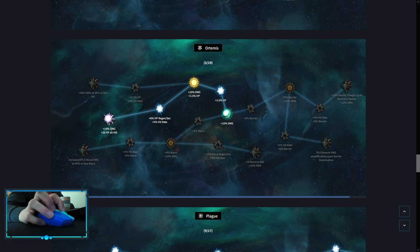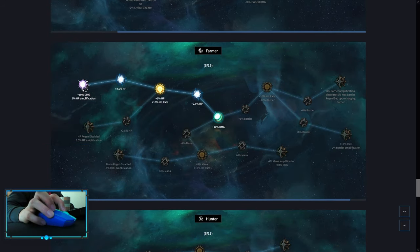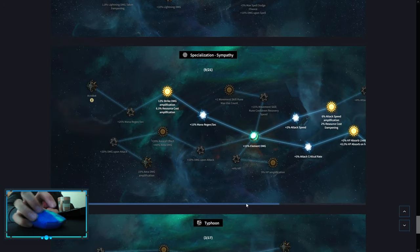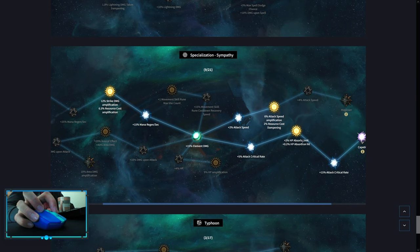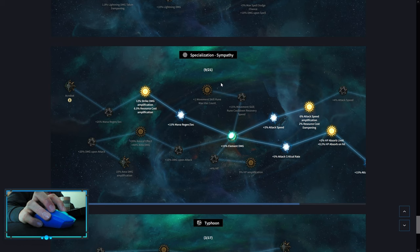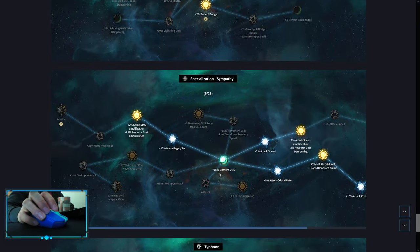Ortemis is an optional one for HP on Kill — before you get your third spec, this is going to help you maintain your Convert Mana if you spec into that. Then Plague for Critical Damage — this is the best one. Farmer is a defensive one for some HP amp. Then Hunter for Time of the Hunt. Blacksmith is a defensive one for some Perfect Dodge. Then your third spec is Sympathy — you can pick up HP Absorb on Hit, which lets you remove Ortemis. Then go into Capable, then Strike Damage Amplification. If you don't need Attack Speed amp, you can go into HP Amplification or some Area Damage. The last one is Typhoon. You don't have to pick up the Dawn specialization — you can pick up Hammer, but the biggest difference is that Hammer doesn't have Convert Mana, so Dawn is much better to start with as it gives you more utility.